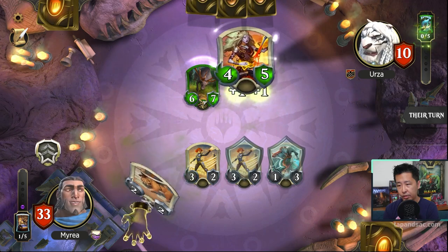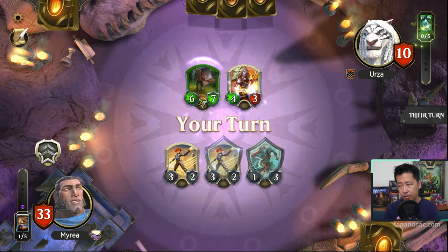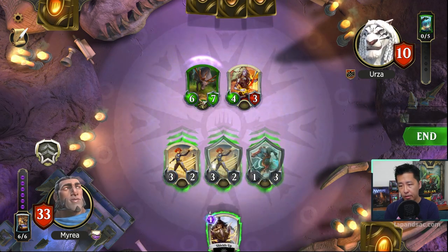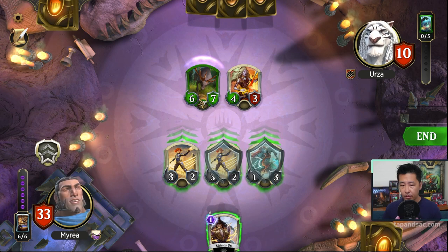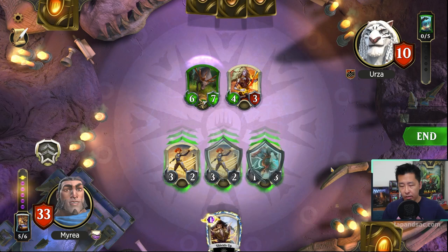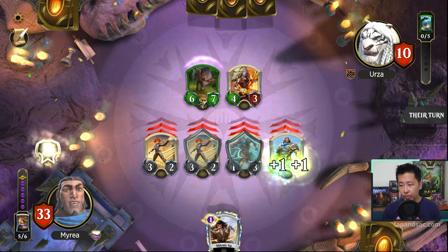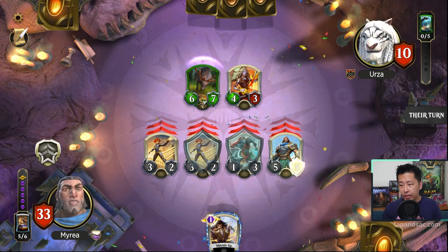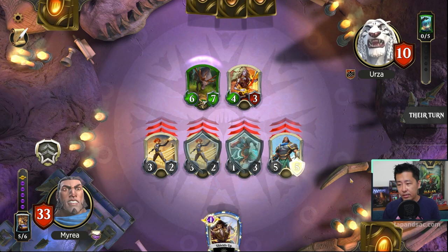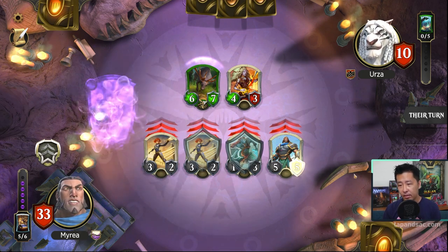Grudge match — nice. Shields Up will be nice here. There's really nothing else we can do except just attack, because Gideon is all about just attacking. The good thing is Gideon cannot be killed, so in a way it's like Gideon, Avarr, or Drizzt — you just can't stop him, killing him doesn't make much sense.